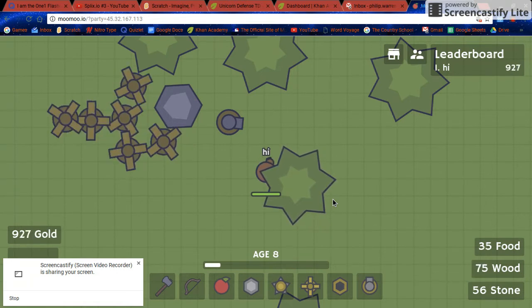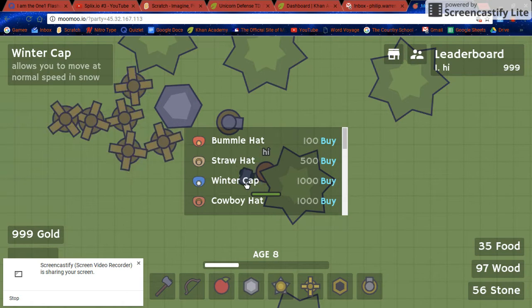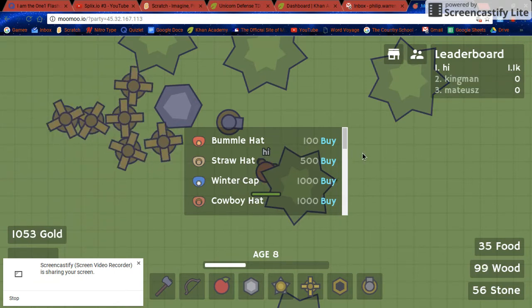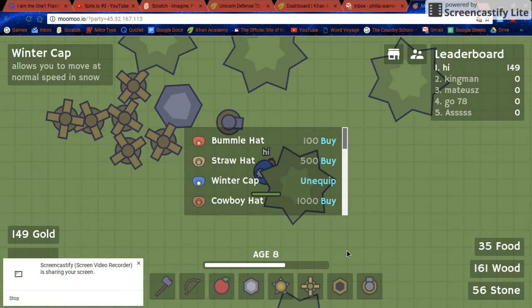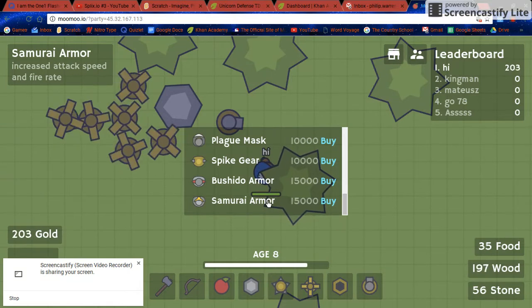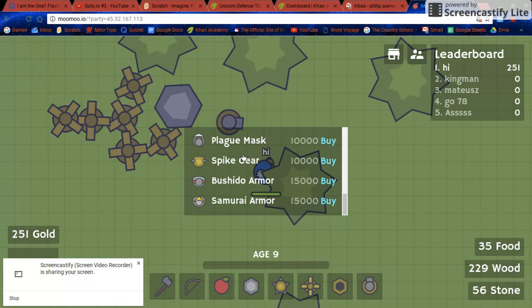My windmills are just chugging away over there, getting me some good gold. I'm gonna buy a hat - the winter hat. Oh, there are more hats - a lot of them. Let's see: increases attack speed, restores health when you do damage - that's cool. Spike gear deals damage to players that deal damage to you. I'm gonna have to save up to get some good hats.